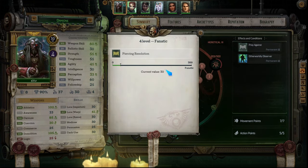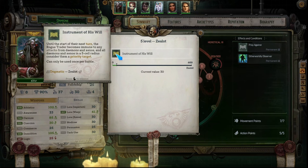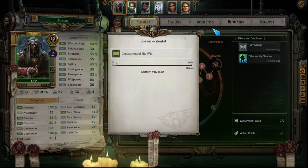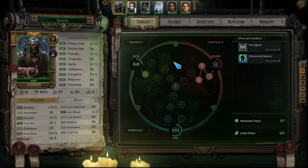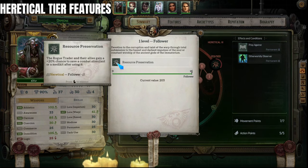Piercing Resolution is only for one round, so depending on your weapon and whether you can use a heroic act during that time it could be quite powerful. Tier 5 is Instrument of His Will — until the start of their next turn the Rogue Trader becomes immune to any attacks from demons and xenos, and all demons and xenos in a five-foot radius consider them a priority target. It can only be used once per battle — essentially a giant AoE taunt where attacks from those creatures do no damage.